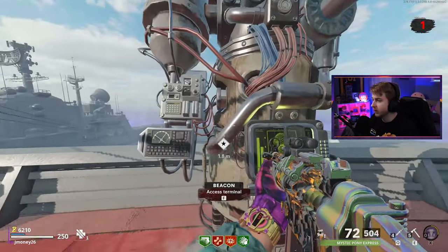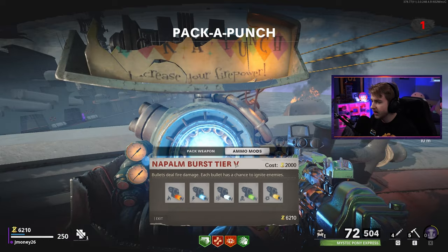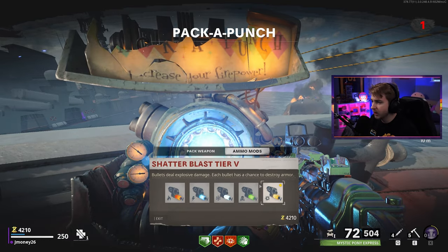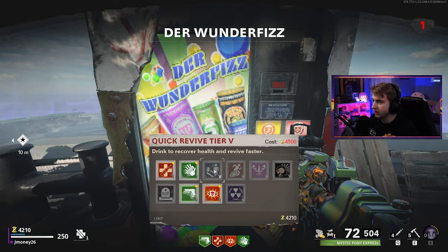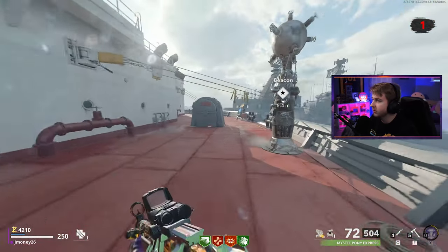We've done absolutely everything we can. Let's add an ammo mod — Shatter Blast is probably our best bet. I don't think we have enough to buy another perk; we need about 300 more points. That's all right, we'll do it next time around.